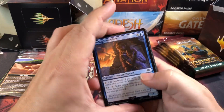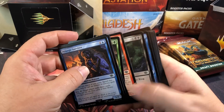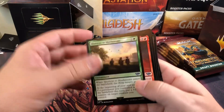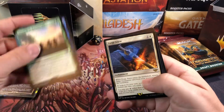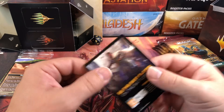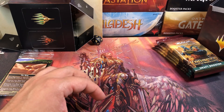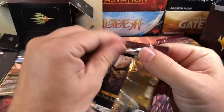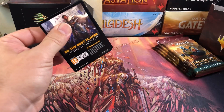Alright, let's see what we get inside here. Those are our commons. We'll be on the lookout for the Nazgul, which are like 10 to 15 bucks right now. Forge Anew for our first rare, a mountain, and an advertising card. Starting off in the worst possible way I think we can start off. Nothing good. Didn't even get a token. That's pretty bad.